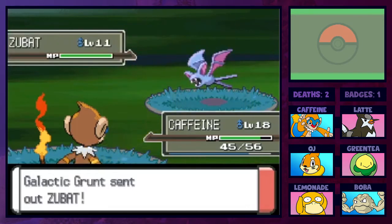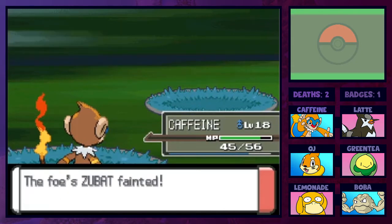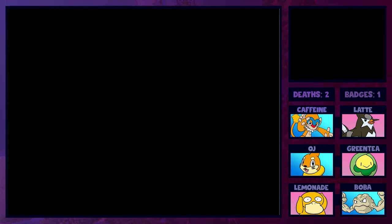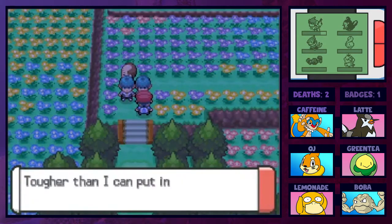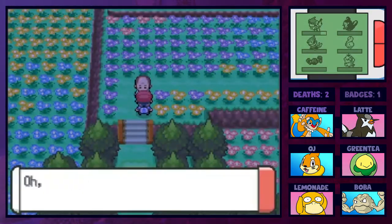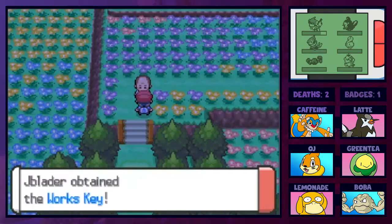Two Zubats - a pair of Zubats, you hate to see it. After the battles, the honey man is grateful. An NPC on the ground spots a Works Key the grunts forgot - it must be for the Valley Windworks. She gives it to us since it's no use to her. The honey man also gives us some honey for saving him, and explains we should slather it on a sweet-smelling tree to attract Pokemon - it's the only way to get an encounter on this route.